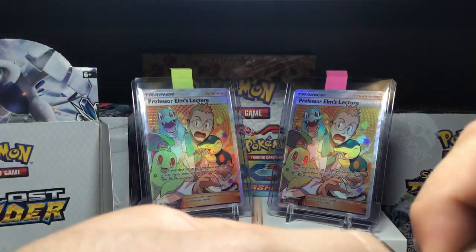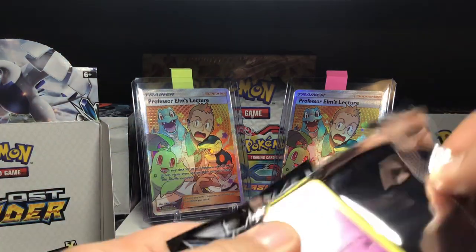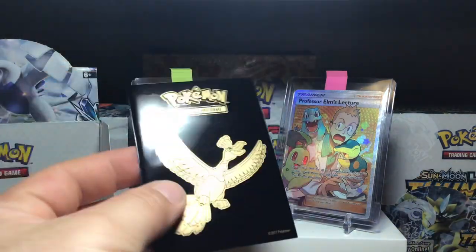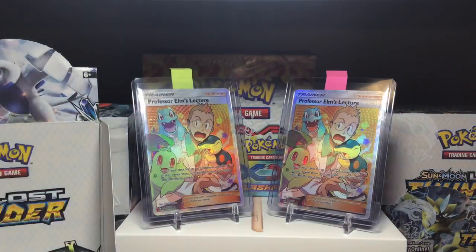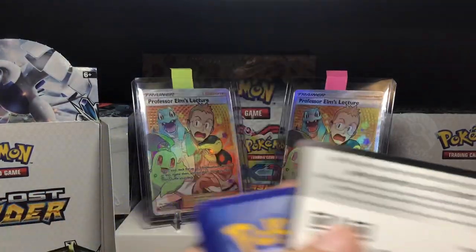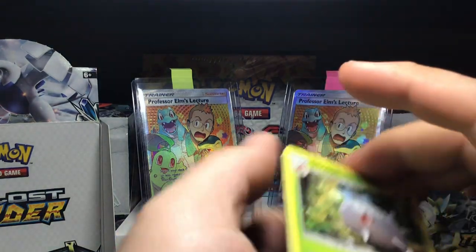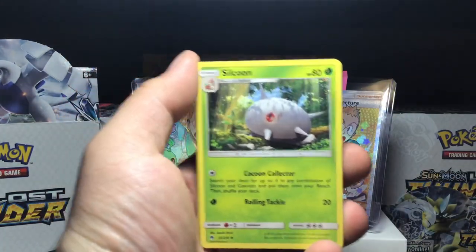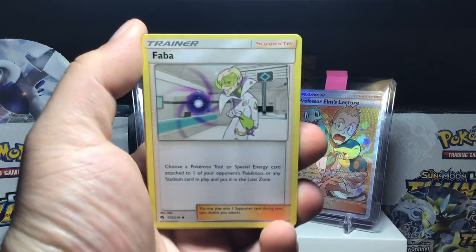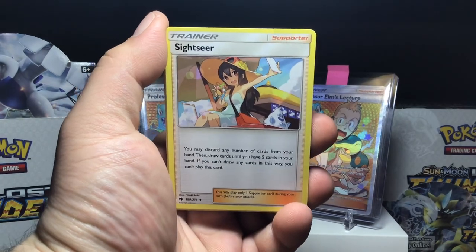I will be adding those Professor Elms to the pile if I ever do events. I always bring my full arts and put them in the Shining Legends sleeves — I always like the black ones. I might PSA one or two of them, but I do like to show them off. The whole point of cracking boxes is to have the cards in your deck, not just have them sit all the time. Starting with a Cascoon, Faba, Sinister — I'm going to fix the lighting on this, there we go, a lot better.